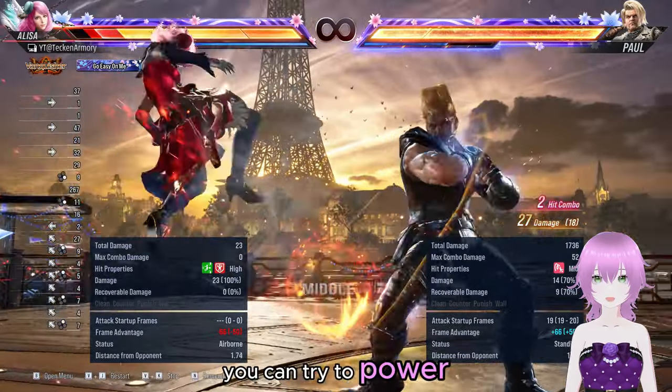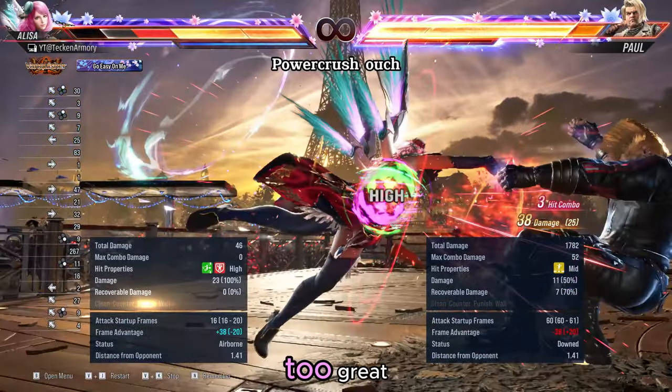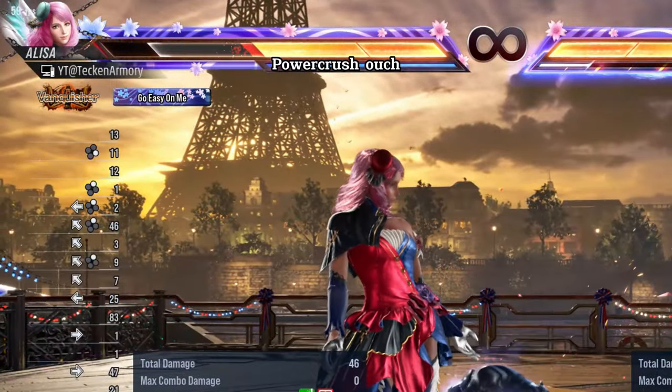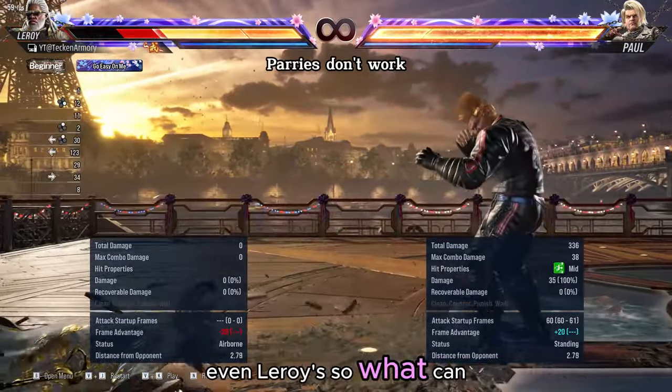You can try to power crush — you will regain the advantage, but the life cost is too great. Parries and reversals don't work, even Leroy's. So what can you do?